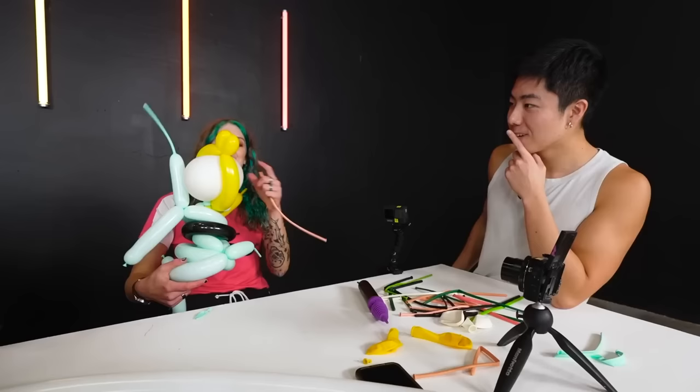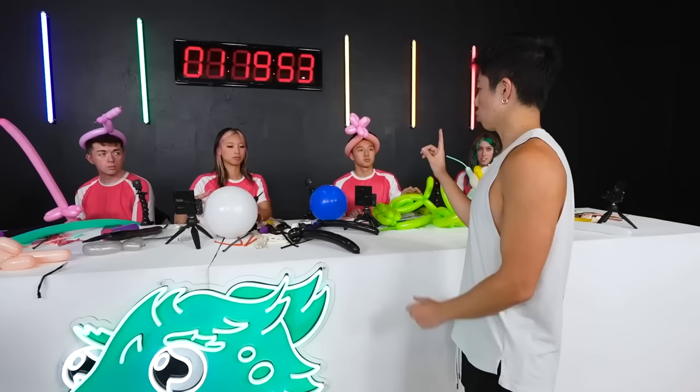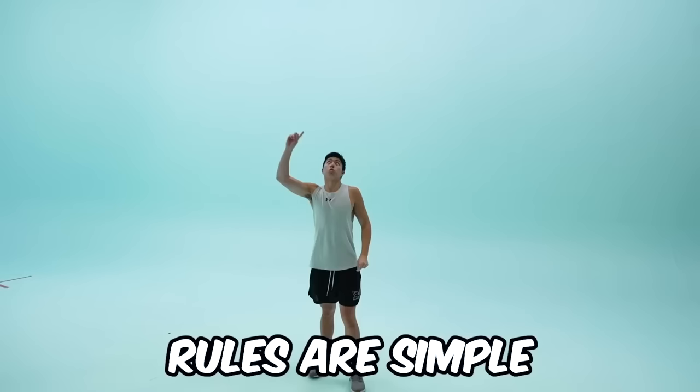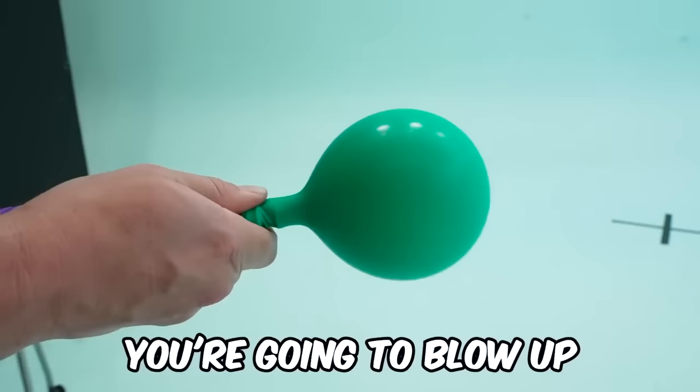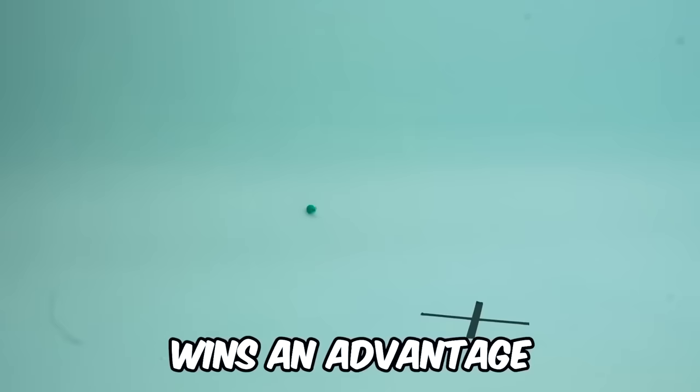This is supposed to be the head and I have to add more hair. What I need you guys to do is grab one balloon of your choice, one that's not blown up yet, and go upstairs. Rules are simple: you're going to blow up your balloon and you're going to release it. Whoever's closest to that red X wins an advantage.